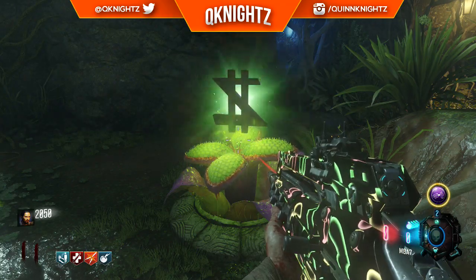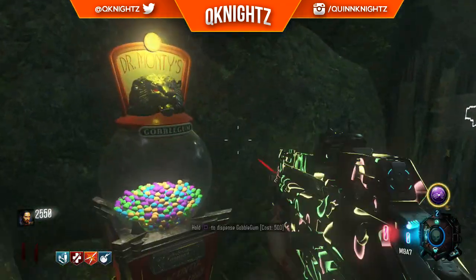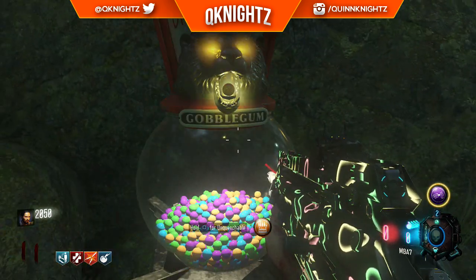So the first thing you're going to want to do is go ahead and buy yourself your main four perks. Do not buy Widow's Wine in one of your first four perk slots or this will not work. You can get anything else on the map, just fill up those main four slots.